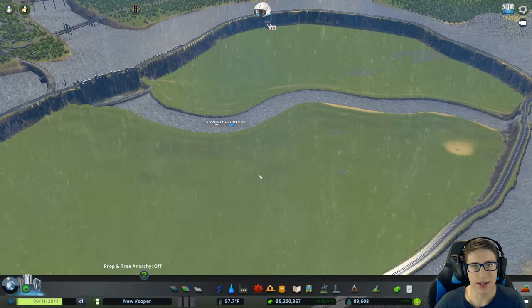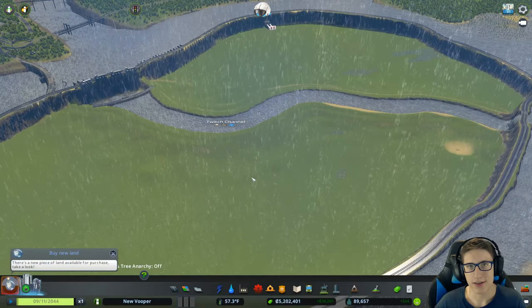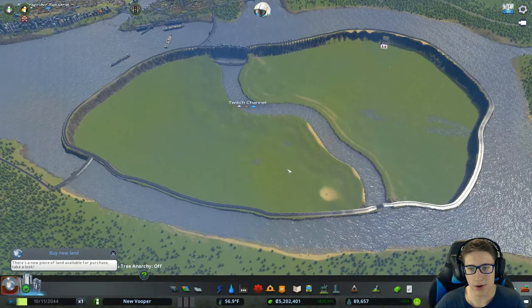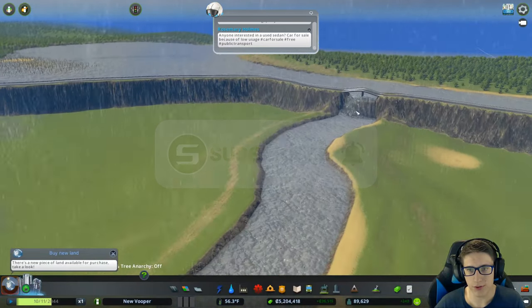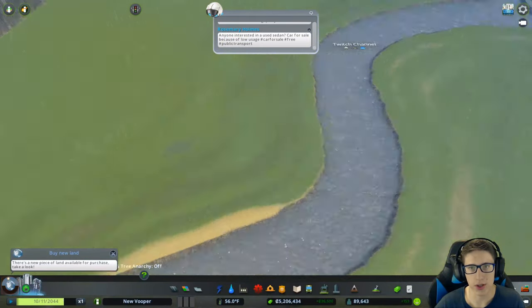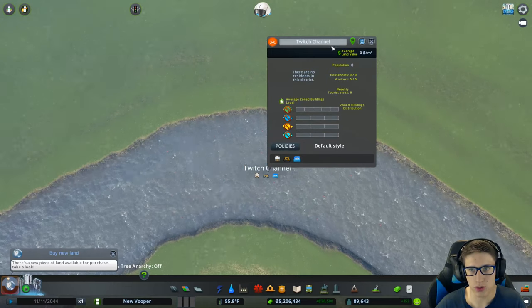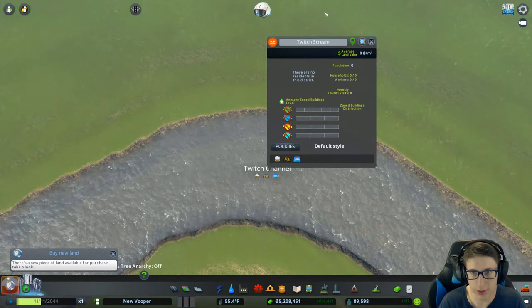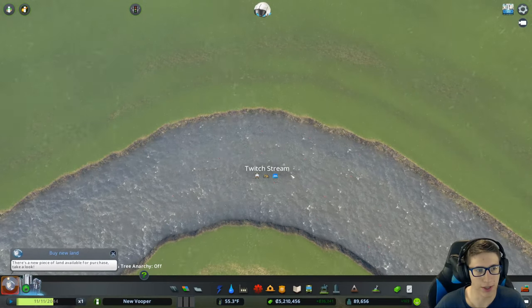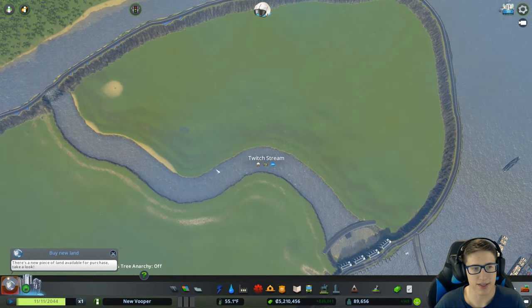Hello and welcome back everyone to City Skylines New Vooper, where we're building an underwater city. Last time we built this river, which actually functions as a fairy path as well. Someone said that instead of calling it Twitch Channel, which is a pun, naming it Twitch Stream would make more sense and still be a pun. So that's ten out of ten.